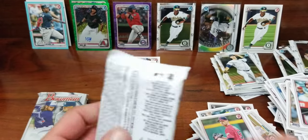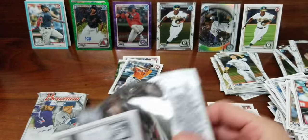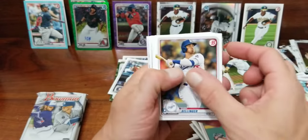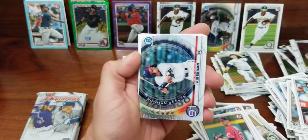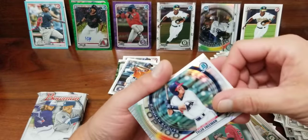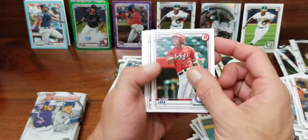Bowman, definitely need your sleeves. Cody Bellinger, Jeff McNeil, Fernando Tatis. Got Tyler Freeman, number 91 of top 100 — hopefully he can move up a little bit, 91 isn't that great.